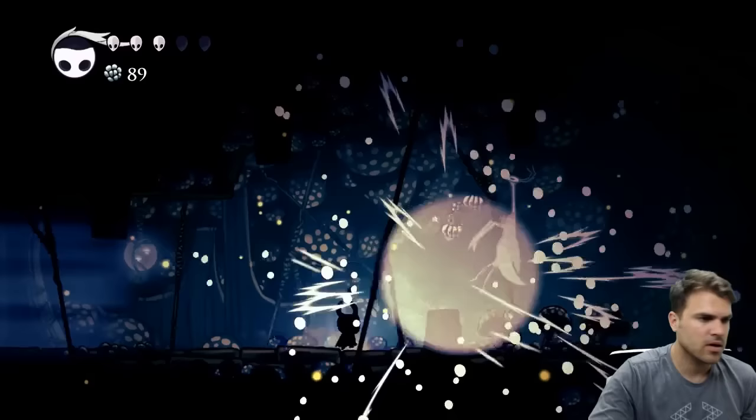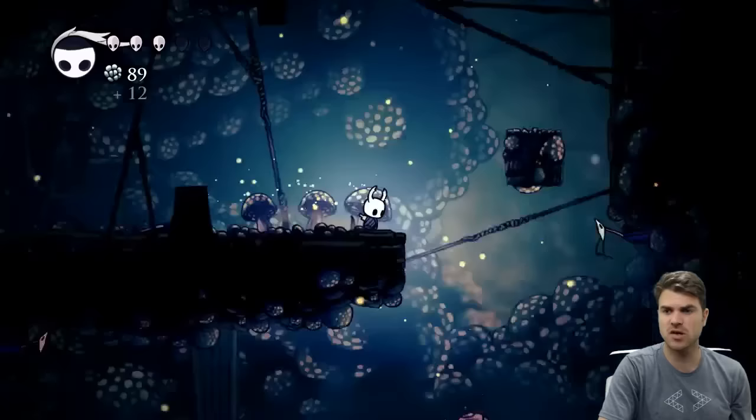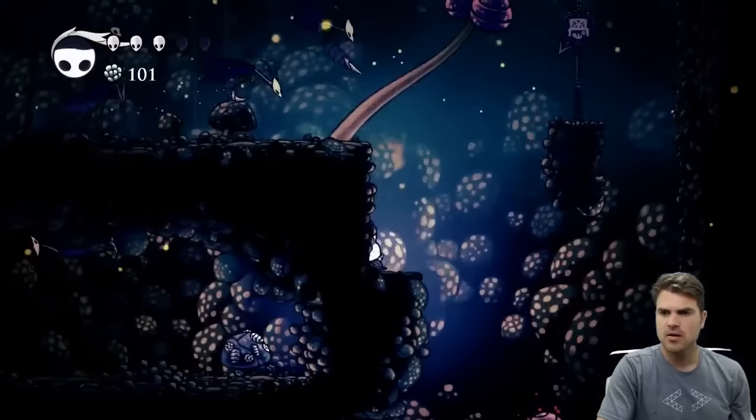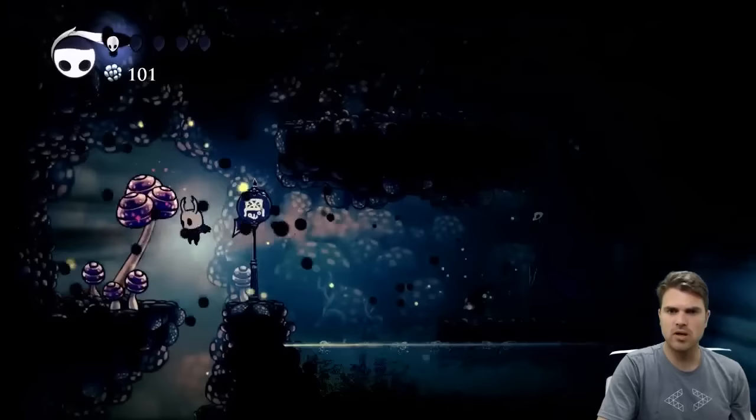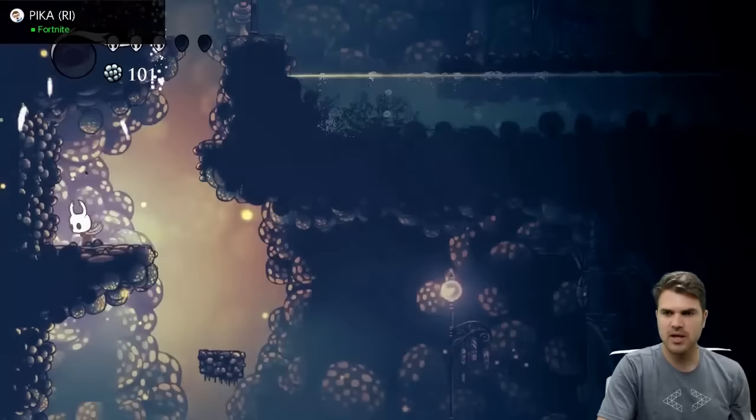So this door is where we're gonna want to go through, but we've gone a really long way without saving, so let me show you where there's a save spot. There's one just a little bit further if we keep going down - not there, but right here. I'm one hit away from death - this is why we want that save spot, and it's right here. Just like that.